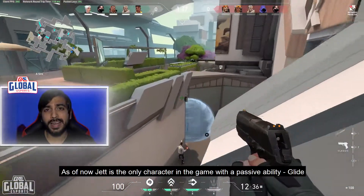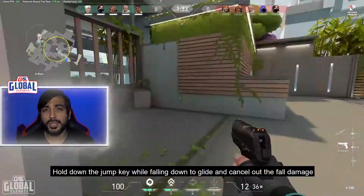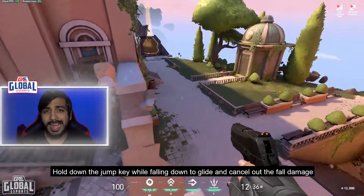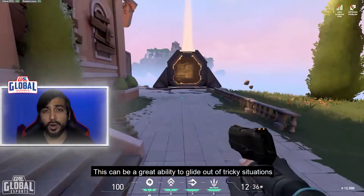As of now, Jett is the only character in the game with the passive ability Glide. Hold down the jump key while falling down to glide and cancel out the fall damage. This can be a great ability to glide out of tricky situations.